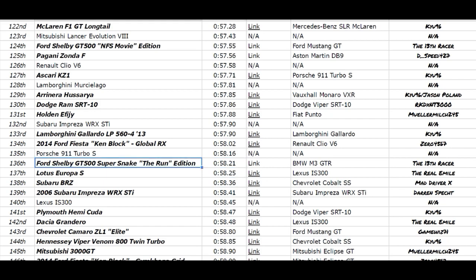Last up, the Shelby GT500 Super Snake Run Edition — the slowest car of the day — in 136th place with a 58.21 seconds, just edging out the Lotus Europa S, and also beating the Subaru BRZ and the 2006 Impreza WRX STI, and it's just a tad off the Porsche 911 Turbo S, Fiesta Ken Block Global Rallycross Edition, and the Gallardo LP560-4 2013.